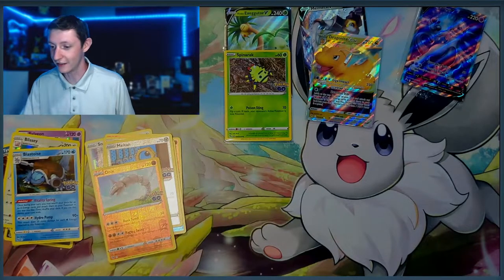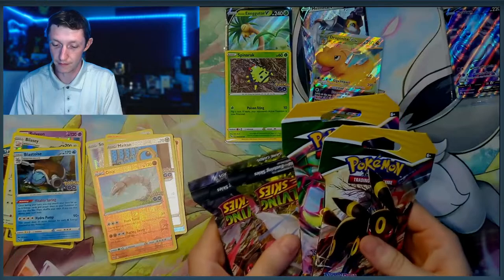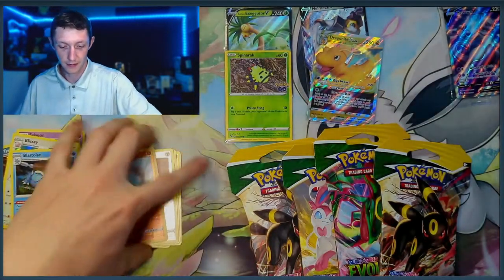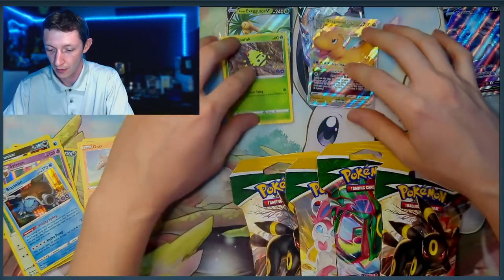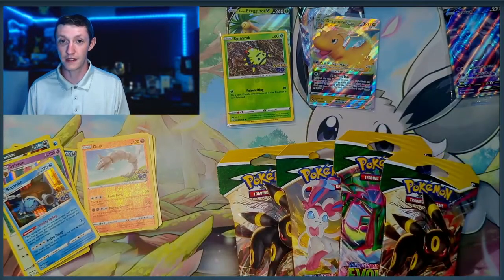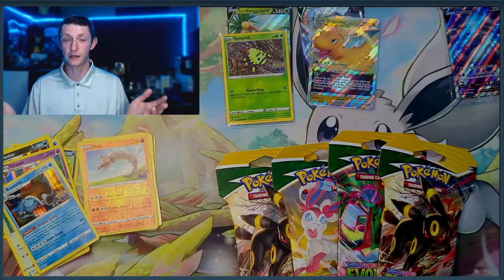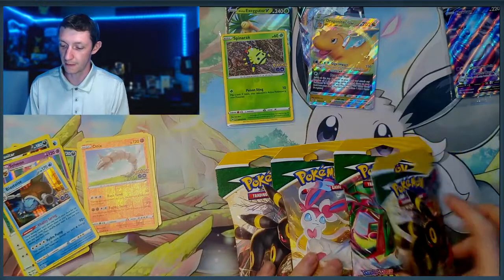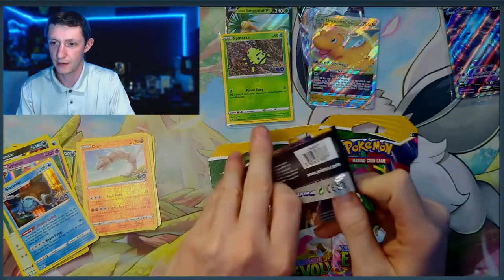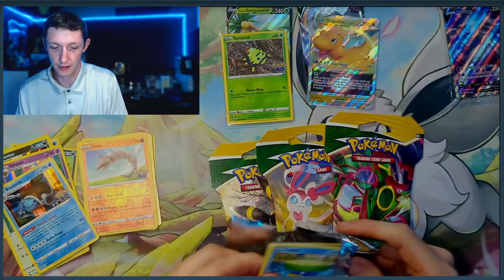Let's go ahead and open up those Evolving Skies sleeve packs. I thought I had five but I've got four - let's see if we can pull something big to add to our Evolving Skies binder. I'm thinking about ordering a booster box of Evolving Skies for this next reprint that's happening right now. Let me know in the comments below if you want to watch that opening - hit the like button and that'll tell me. We got a Duraludon pack and an Umbreon pack.